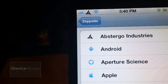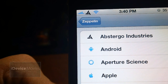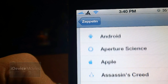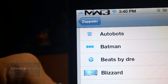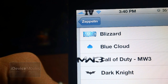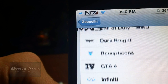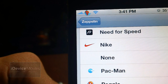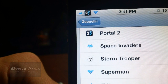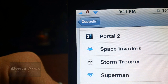Coming in at number five is called Video Games Zeppelin Logos, and this is definitely one of my favorites. Let's do a run through: Abstergo Industries, Blizzard, Call of Duty Modern Warfare 3 in black — that looks awesome — GTA 4, Mass Effect, another Mass Effect, Need for Speed, Peggle, Peggle Knights, Portal 2, World of Warcraft — with three different logos. And that is basically it.